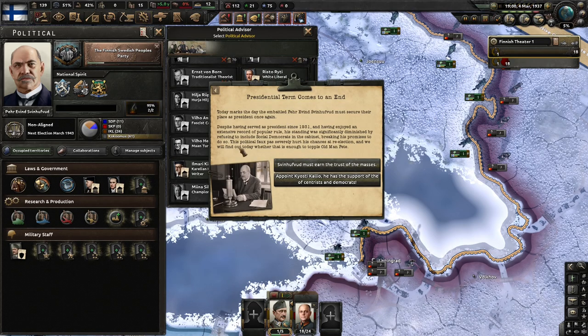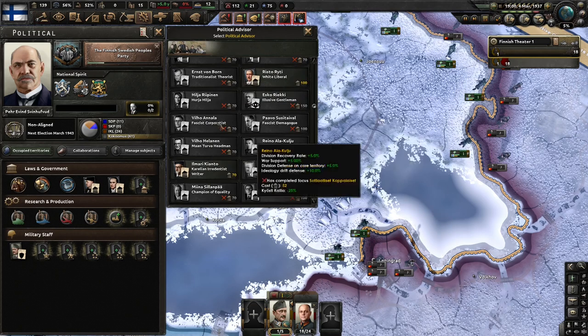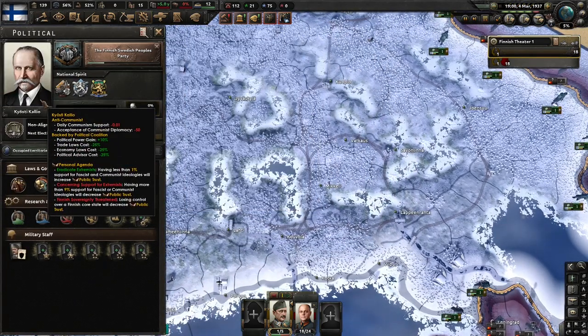Presidential term comes to an end — the election event fires. Svinhufvud must secure his place as president once again. Despite having served since 1931, his standing was diminished by refusing to include social democrats in his cabinet. This political faux pas severely hurt his chances of re-election. We appoint Kyösti Kallio — he supports democratic interests. Communist support goes down, which is good. Political power gained. We need less fascist influence.